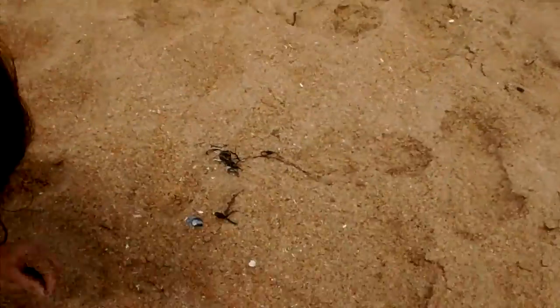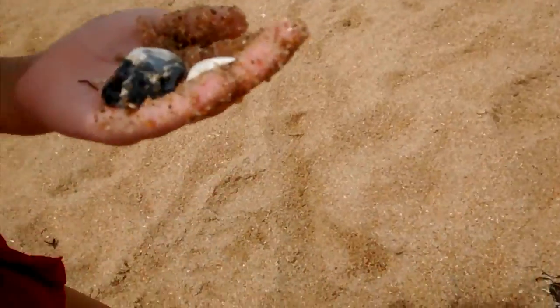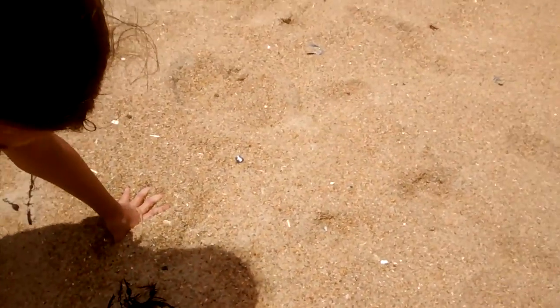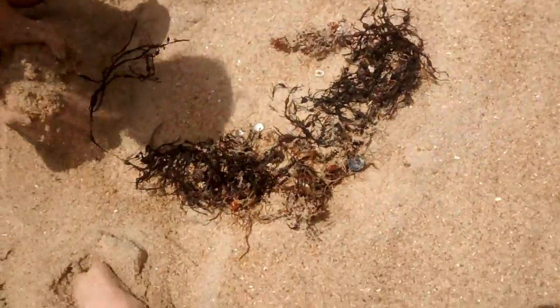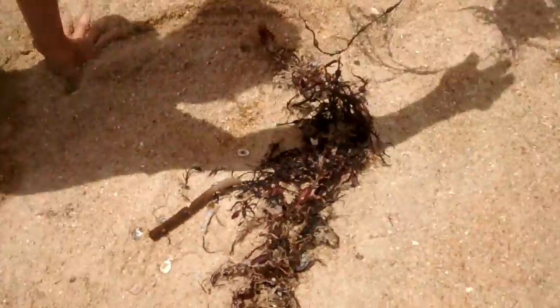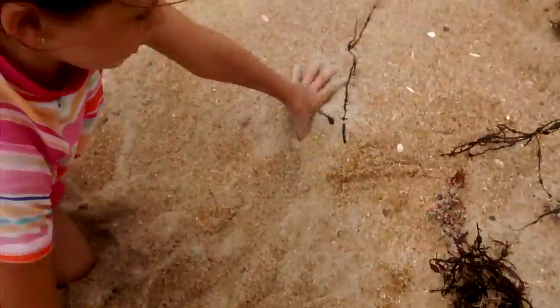So we found some kelp pouches — they're really cool. These are pouches from kelp, and the kelp just washes up and you just find it, which is a cool thing about it. They have these pouches and they're very hard and they're filled with water. And look at that — it's a piece of tasty driftwood.